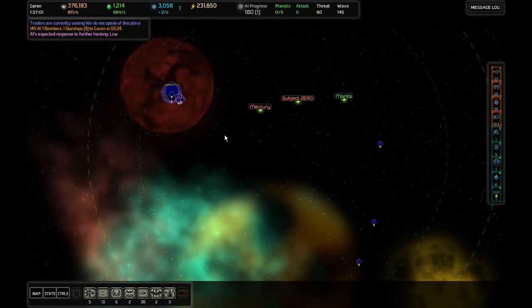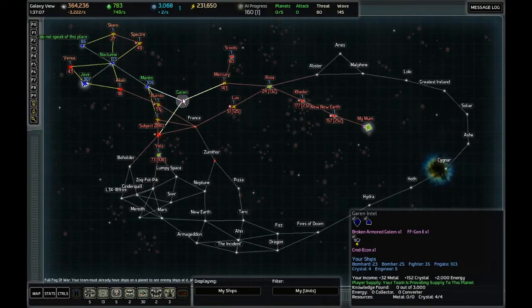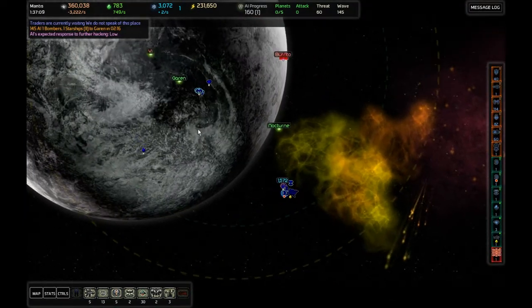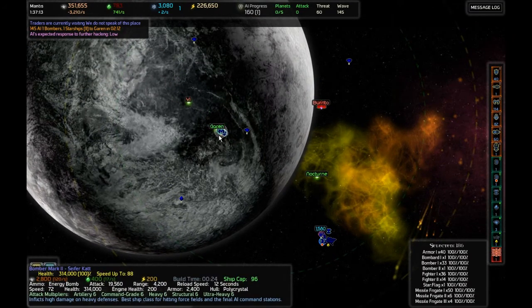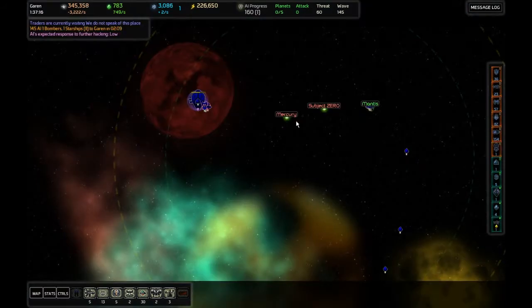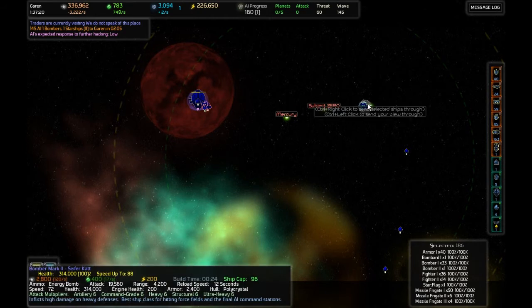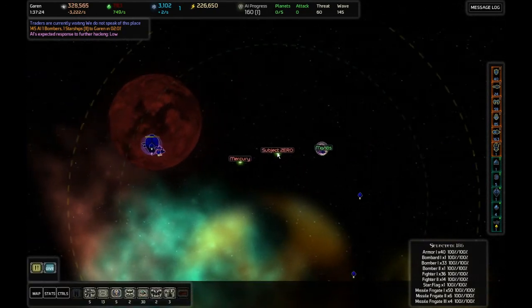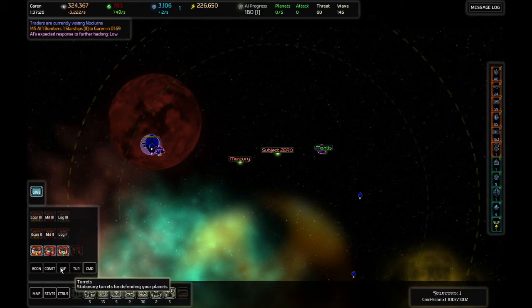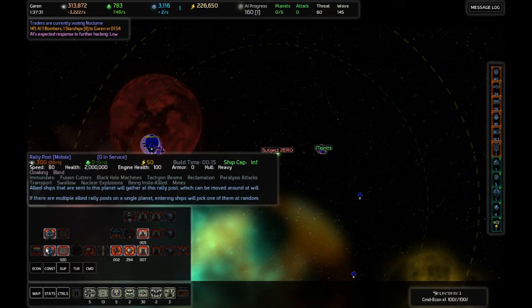Hey guys, welcome back to AI War. I'm C4Cat and we're about to be attacked at Garen. There are going to be some bombers and starships heading here, so we've got reinforcements coming that way — 186 to be precise and we don't know where they're coming from. We want some of the defences near this golem and some over here. There's supposed to be something that will tell me where they're coming from, but I don't know if I have to research it.